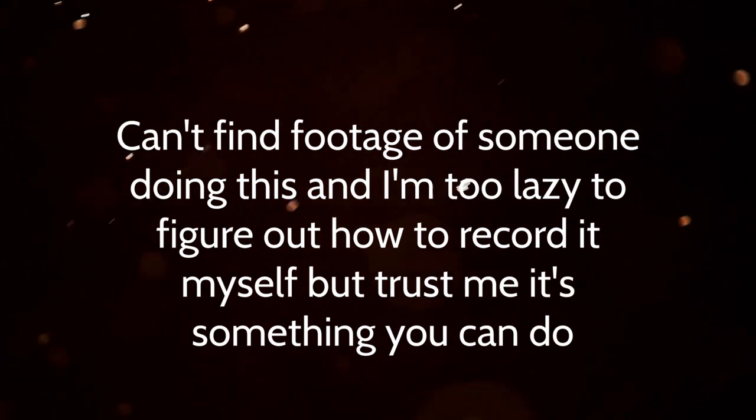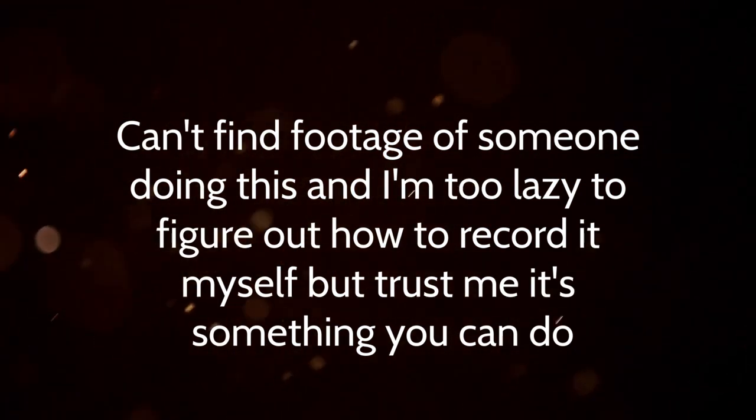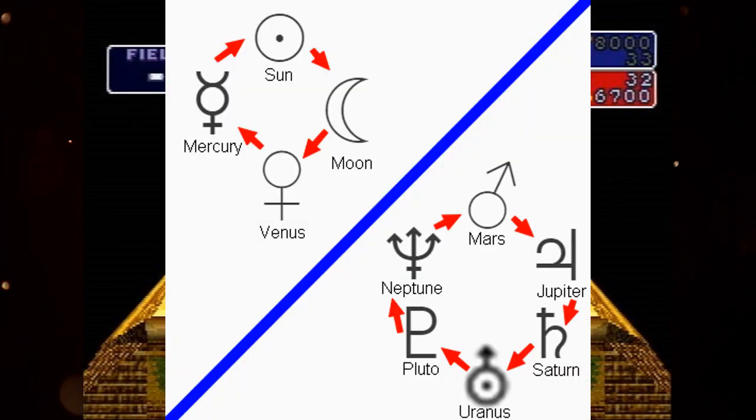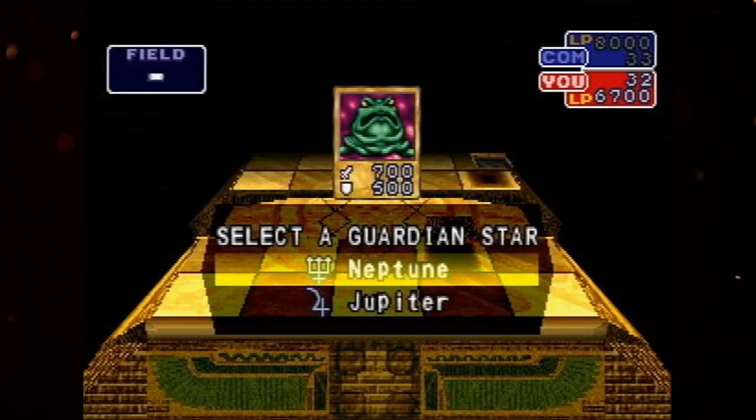You can put a monster in face-up attack position and then change it to face-up defense position on the same turn. There's also this really cool and irrelevant mechanic called Guardian Star. Whenever you play a monster, you can select one of two Guardian Stars, and each one is good against one star and bad against another. So whenever a monster battles a star it's good against, it gains 500 attack or defense depending on position. There are like 10 signs, so it never really comes up and doesn't matter about 80% of the time, but it's something that's in the game.